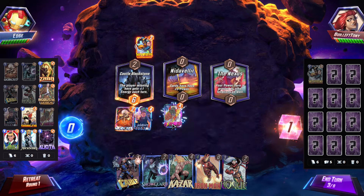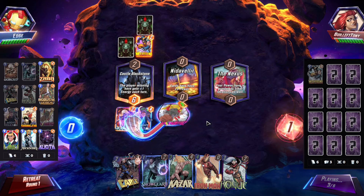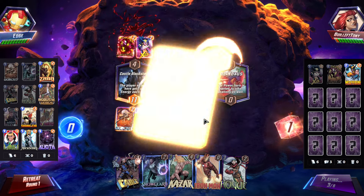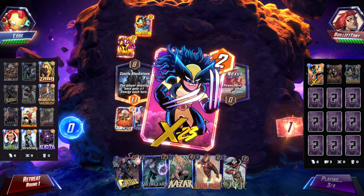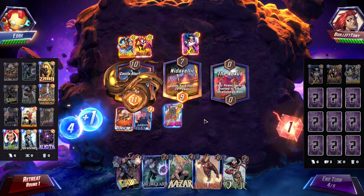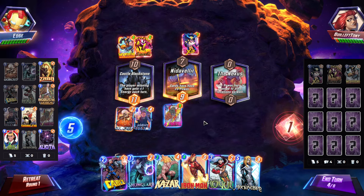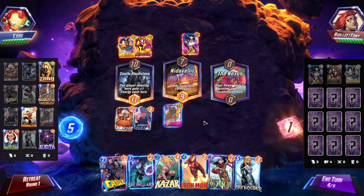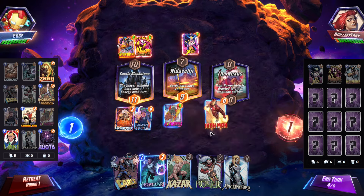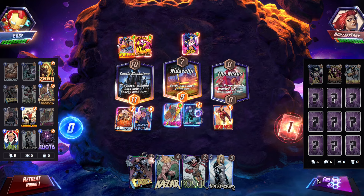So we probably just play Ms. Marvel. We have Mockingbird now — could do Iron Man for now, and Snow Guard I guess, just to see if they actually commit. But we could steal with Rogue, so maybe it's not too big of a deal. I do want to Snow Guard — all right, let's Snow Guard.